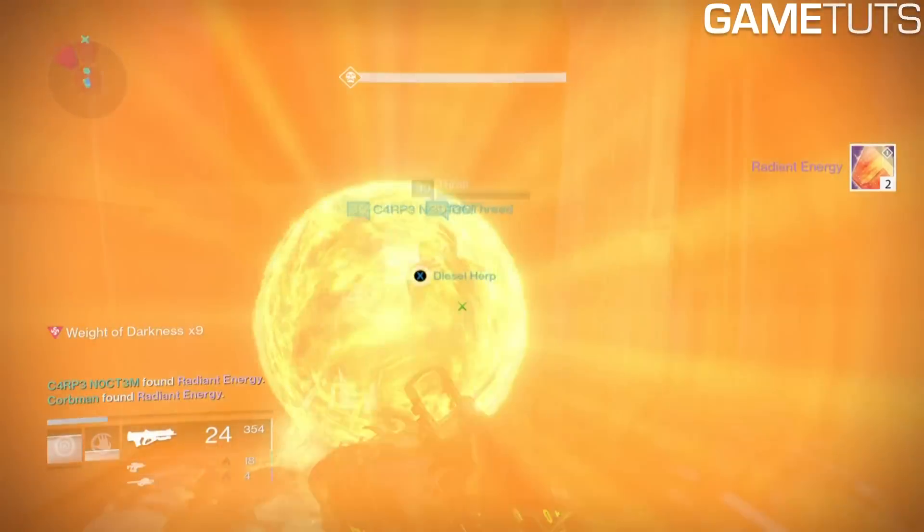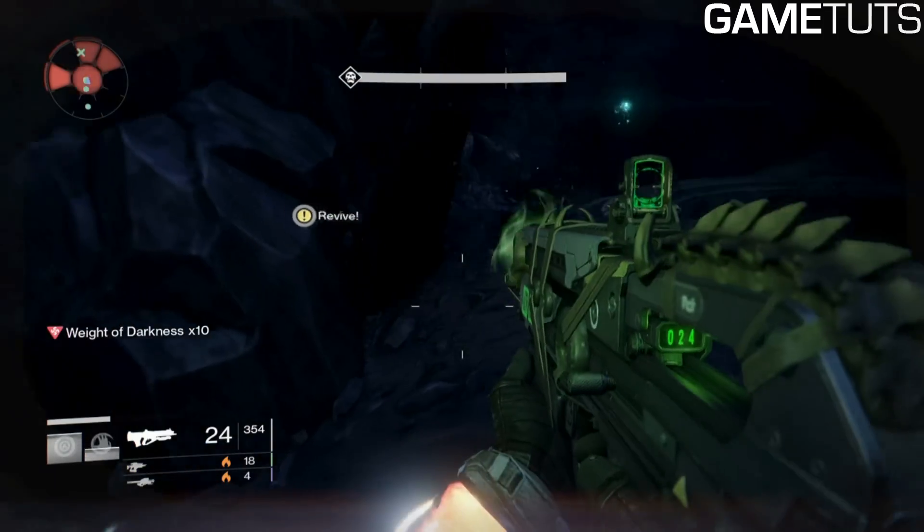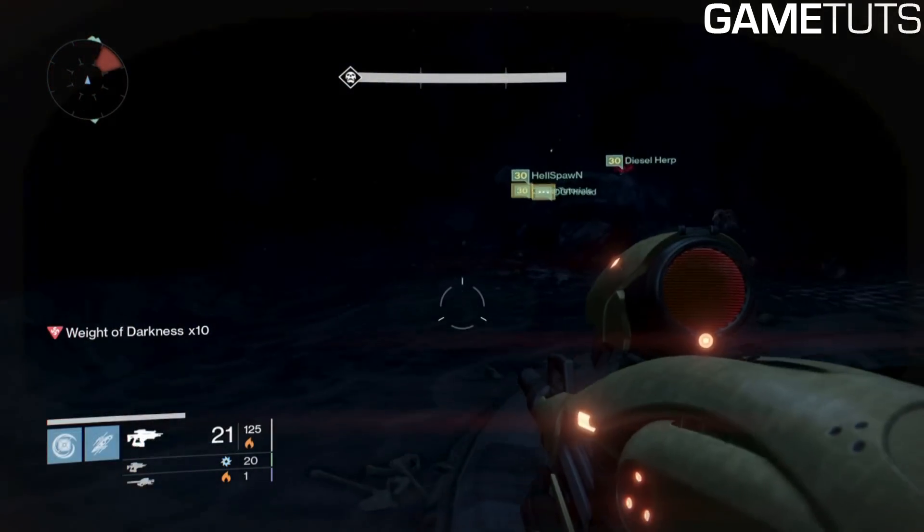These chests give you either Radiant Energy or Radiant Shards, and you also have a chance to get an exotic weapon. My friend just got a Gjallarhorn.